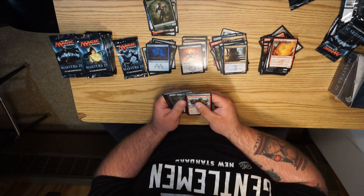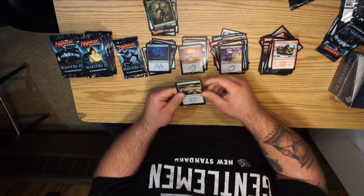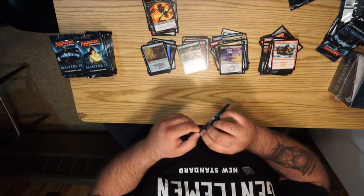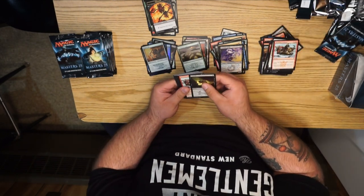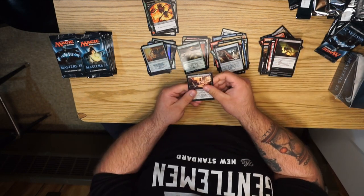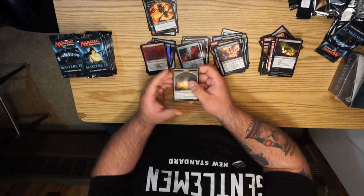Blue Elemental Blast, Boros Charm, Mesmeric Fiend, Summoner's Pact — good card — Primal Clay, and a skeleton token. Going through the commons: Heavy Arbalest, Deadly Designs, Ordeal of Heliod. Oh, Coalition Relic — I love that card! And a foil Cinder Storm, plus the new morph token which is actually pretty cool.